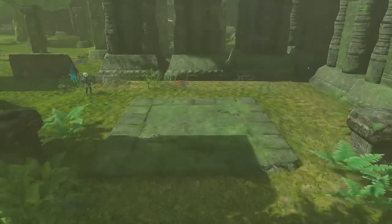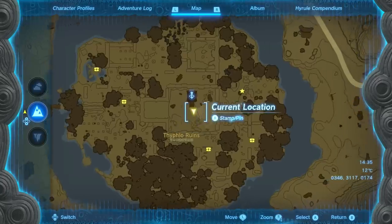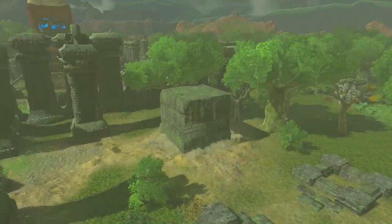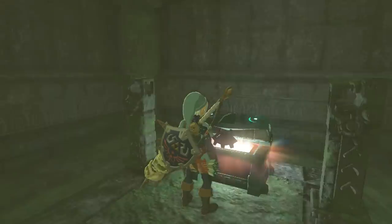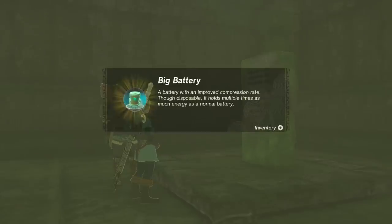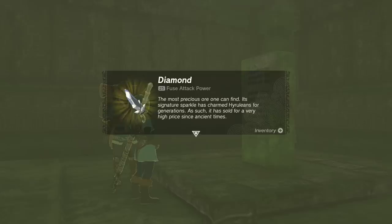Here on the map is where all the monolith locations are for you to refer to. Once you've got all four powers and raised and looted all four chests, the final ruin will be revealed and lifted at the northeastern point. Head over to it, go down, and you'll find the last monument and a chest containing the Dusk Claymore. When you interact with the last monolith after getting the Dusk Claymore, it ends the side quest and you get a bunch of rewards including another diamond — very useful.